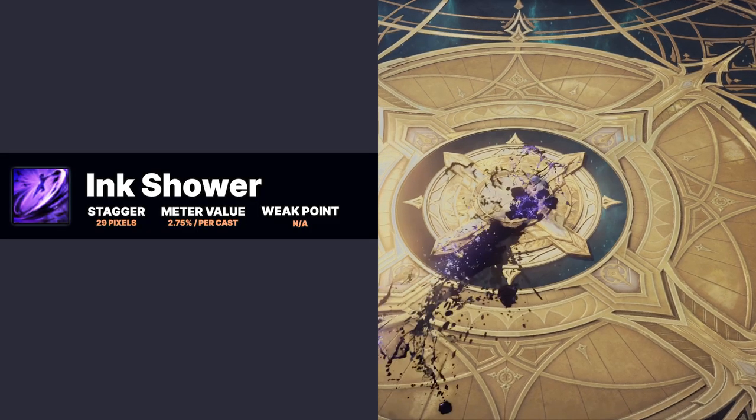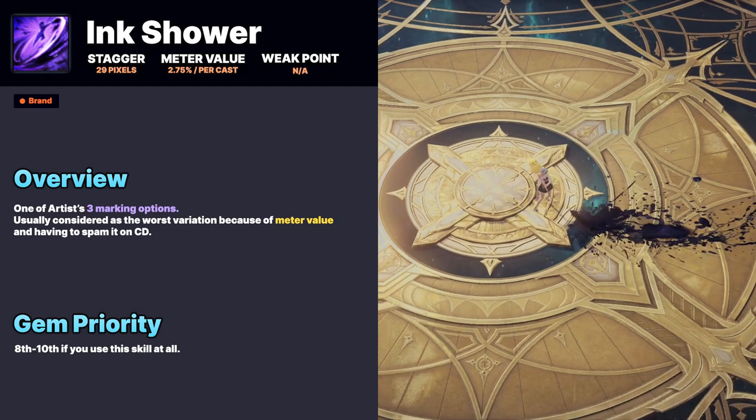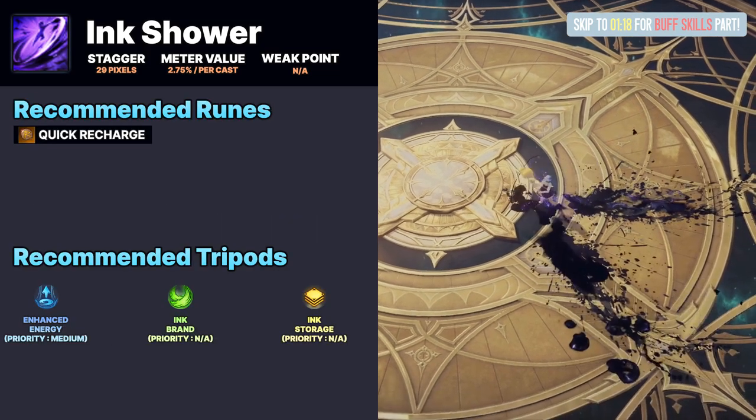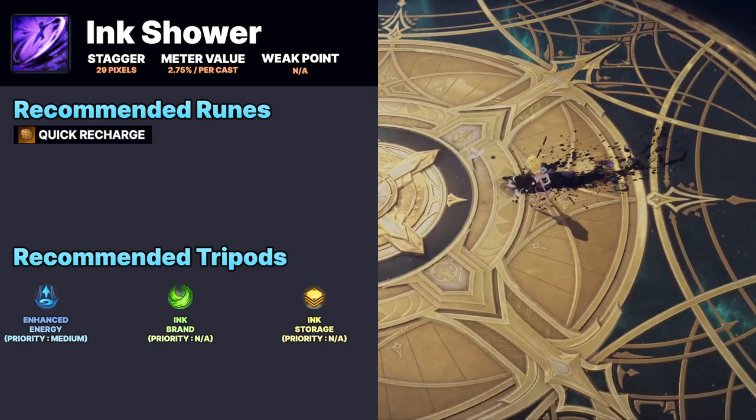Ink Shower is the least preferred marking option with no benefit in using it over others. Blossom Road and Faraway Journey from the third tripod apply here as well.